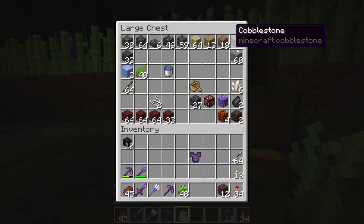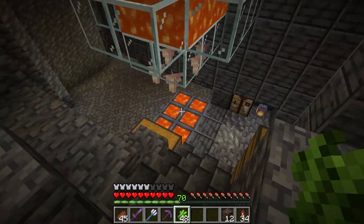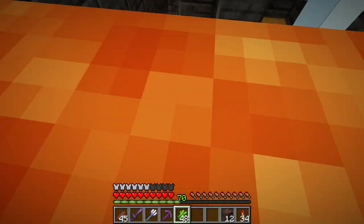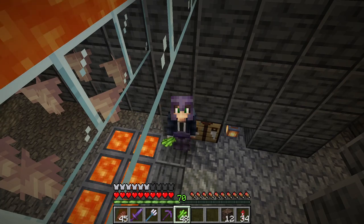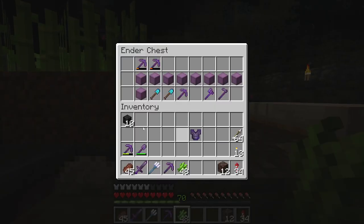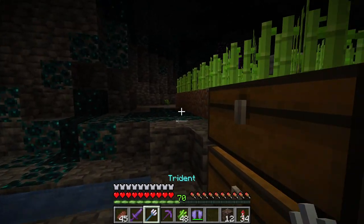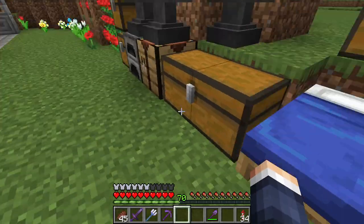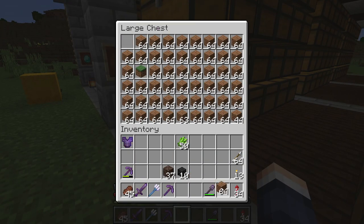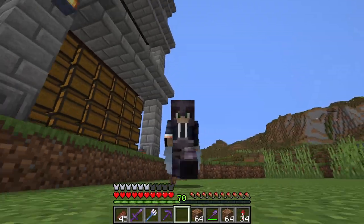Checking the chests — no extra soul sand here, so I do need to go to the Nether. I really miss the zombie spawner; I spent so much time repairing tools here before I had villagers on the surface. It feels like a homecoming. Let me store things here so I don't lose them. Back on the surface, the first thing we should do is the sugar cane farm — let's get that out of the way before the cool stuff.